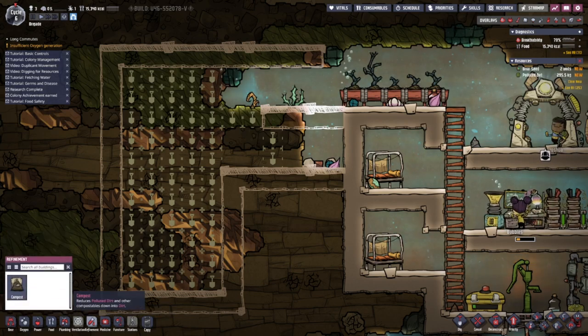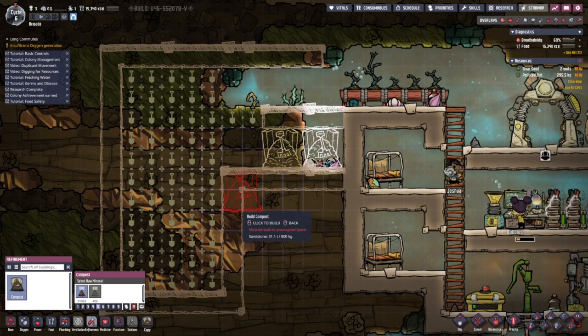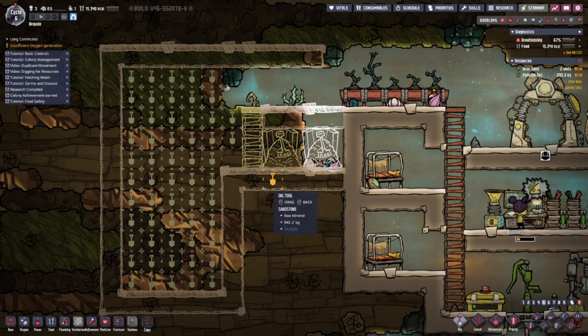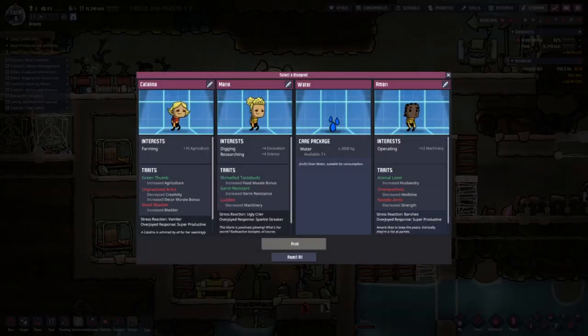Refinement, compost - bang bang. Day complete. Should I get another duplicant? Researching plus four - maybe I should get this one.